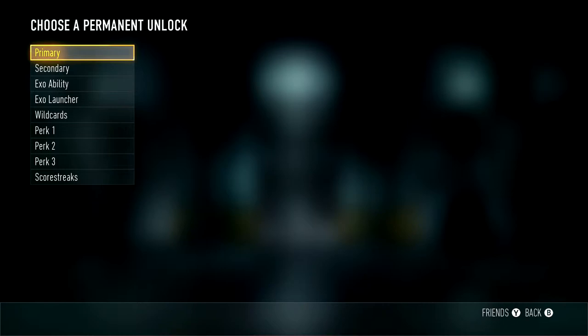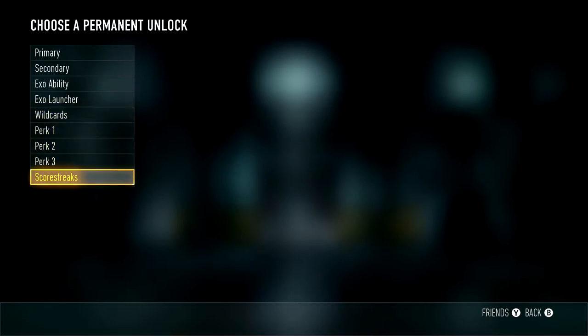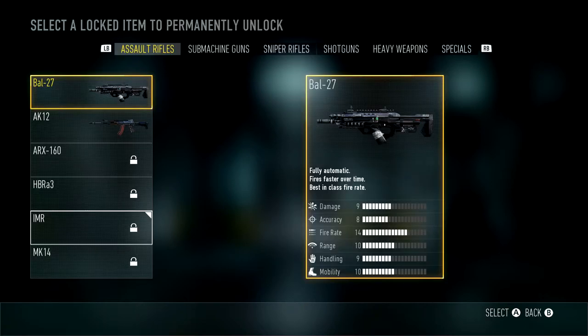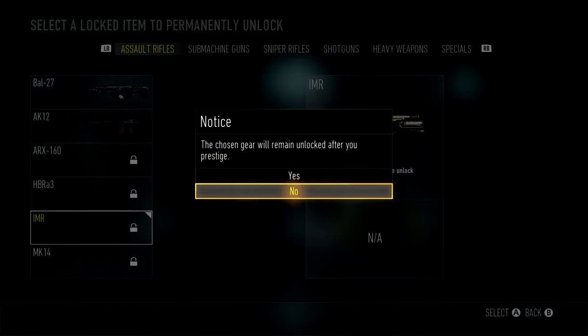I was really undecided on which permanent unlock to go for. You can choose from anything in the Pick 13 system, including scorestreaks. At first I thought I wanted to go for an assault rifle as my primary — specifically the IMR, because I really enjoyed that rifle.